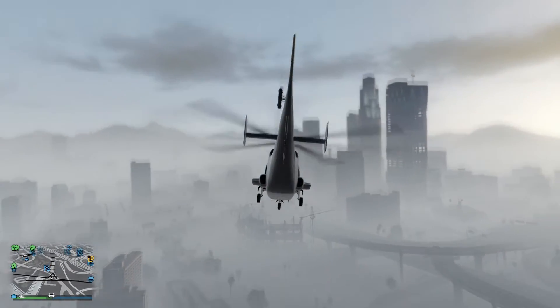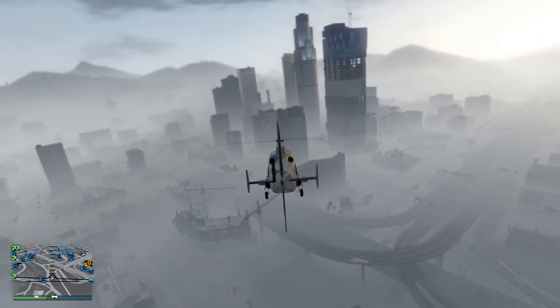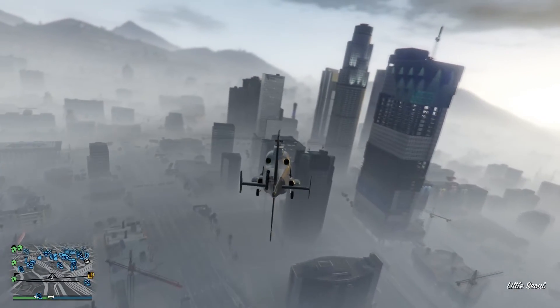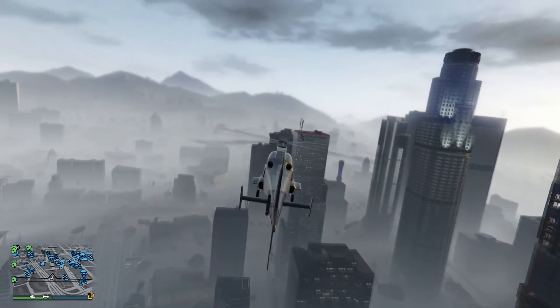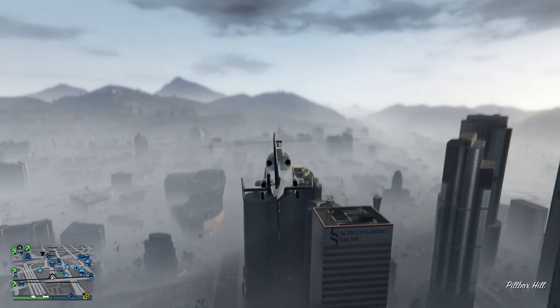Today I will be showing y'all a new wall breach on this building right next to the Maze Bank. It's pretty easy once you get the hang of it and where to deploy your parachute, because I died three times doing it because I did not deploy my parachute at the right time.